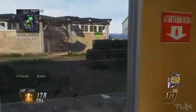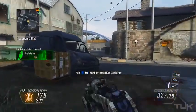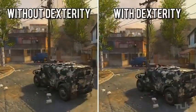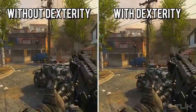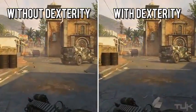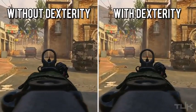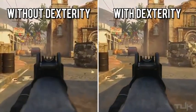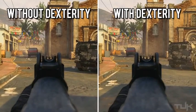Moving on to the dexterity perk, there are some questions raised about what its effects actually are. In the create-a-class menu it states you aim in faster after sprinting, as well as mantle and climb faster. The first thing I tested was mantling walls — I found zero difference in the time to climb whether I was using dexterity or not, so in that scenario it's rendered useless. I also tested sprinting to aiming with dexterity and not quickdraw, and the difference is so minute that in real time you wouldn't see a difference at all.